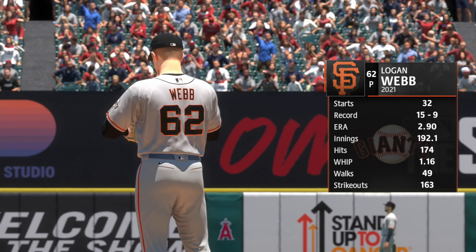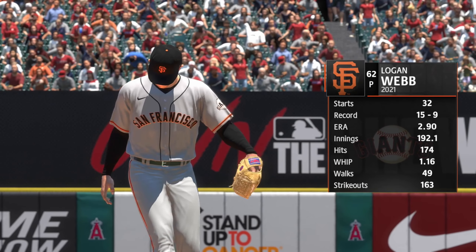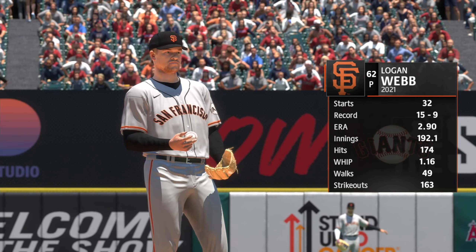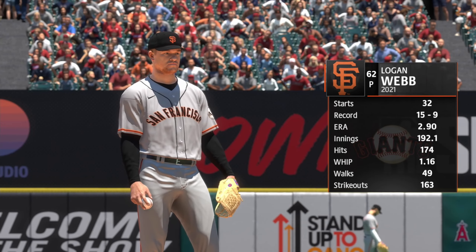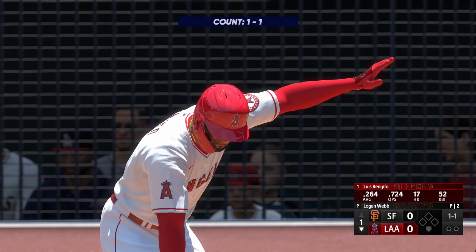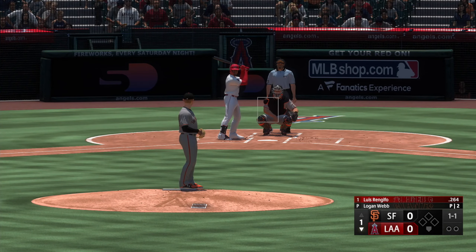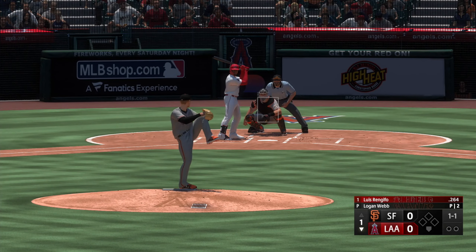We go to the bottom of the first, and toeing the slab, Logan Webb. This is a guy that usually turns in a very good outing. People like playing behind him, everyone seems to be loose, and the offense tends to get going. When opposing lineups see him out on the mound, they know he's going to compete — they don't want to let him settle in, they want to knock him out and get into that bullpen before he gets comfortable. Bottom of the first, here is Luis Rangifo.